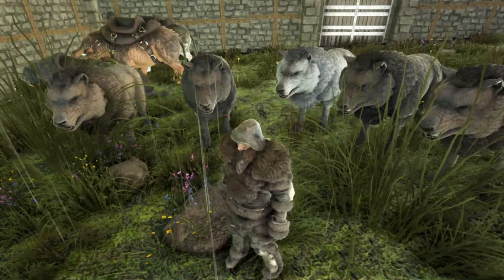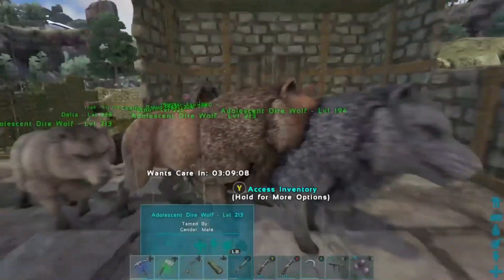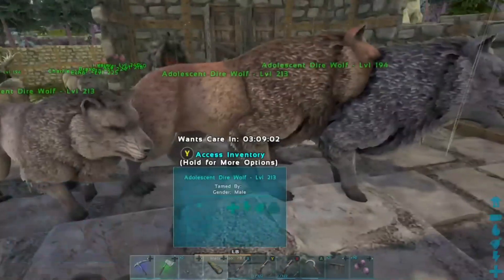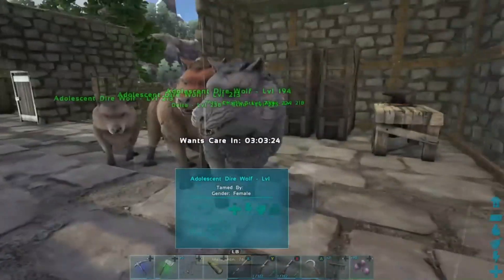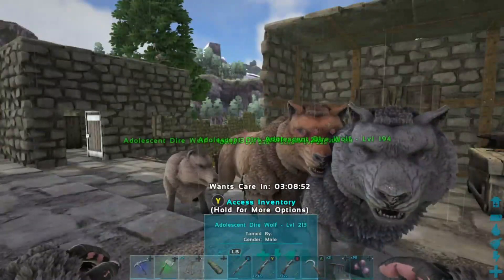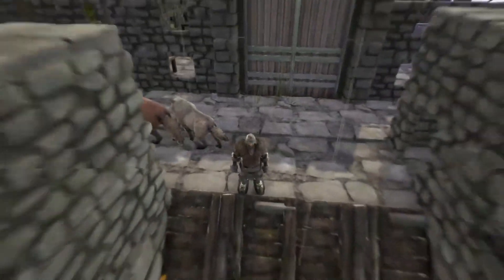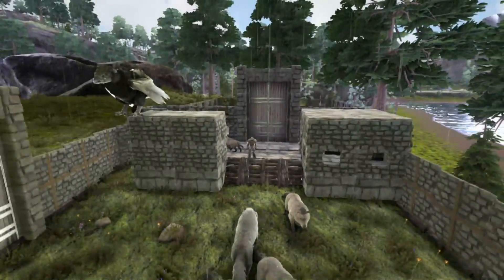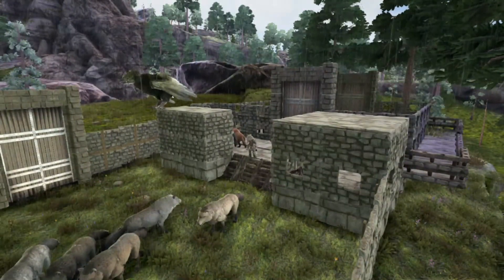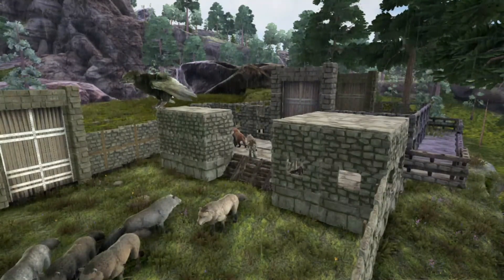We've got a couple new dire wolves made up. Over here in the corner we've got these ones almost all the way grown up — the first two are adolescent and that one's adolescent now too, just a little bit smaller. That one's about 54%, 78%, and 76%, so they'll all be adult pretty quickly. That'll add to our dire wolf army and we'll take them all out at the same time and see what kind of nightmare that's going to be trying to keep them all together. That is it for today's episode — we've got a few things done, not quite as productive as we would have liked. Hopefully in the next episode we'll get a little more streamlined. If you could like, comment, subscribe, go check out the rest of the ARK videos, and we'll see you in the next video.